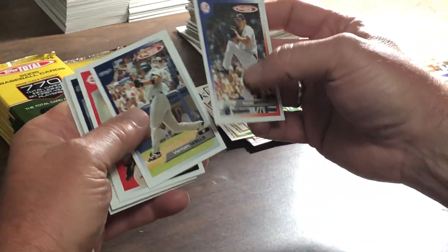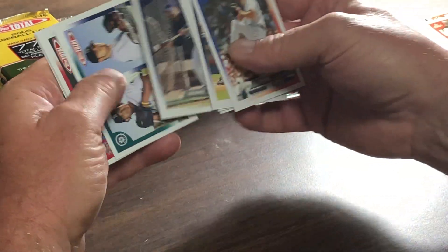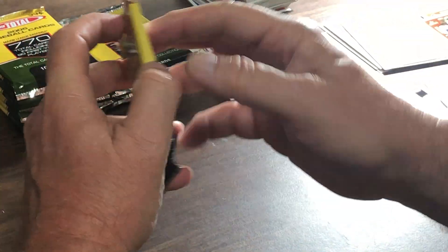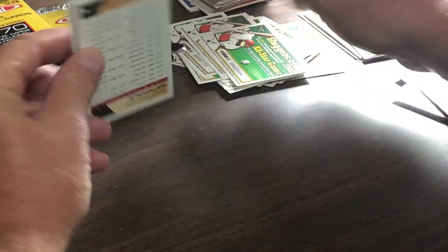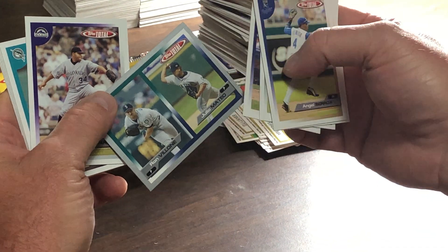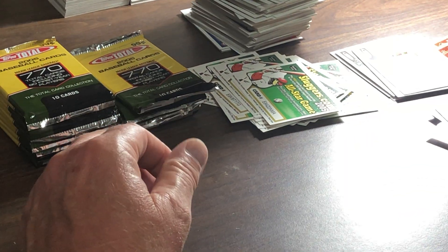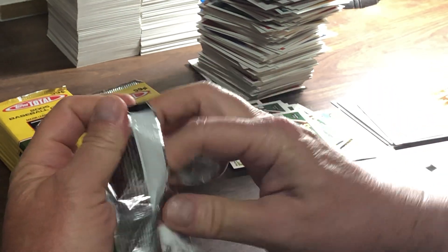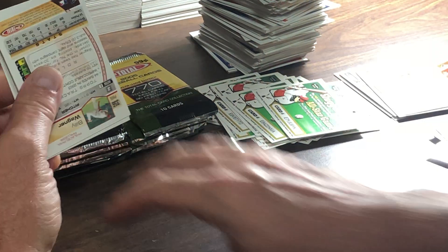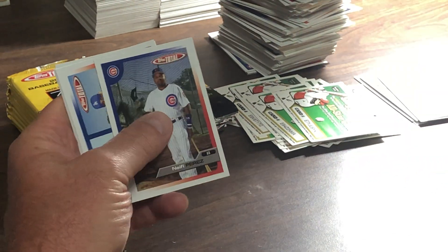If you guys know any more information on these cards beyond what we've already researched, there is a J.D. Drew parallel. I think we've found out quite a bit about these cards, but maybe there's something you're aware of — maybe you were collecting at this time and know something we don't. Please share with everybody. There is a Ron Villone and Julio Mateo parallel. It's really important that if you know something about the cards that people are breaking, you can chime in — that's why it's the baseball card community. Jared Washburn parallel card.